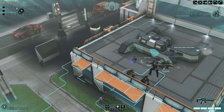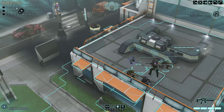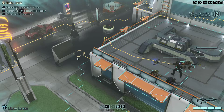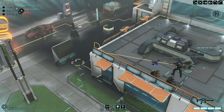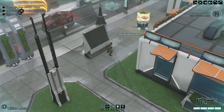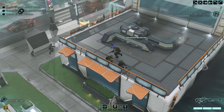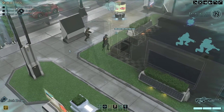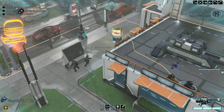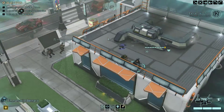We've got our four soldiers here: a heavy, a sharpshooter, a support, and also a rookie because our assault was injured last time. I guess we can sprint these guys out because hopefully they're not going to get spotted. In this XCOM if you're unaware you start off concealed, so it's not like the first XCOM where you had to tread carefully. In this one you can set up ambushes, which is super cool.